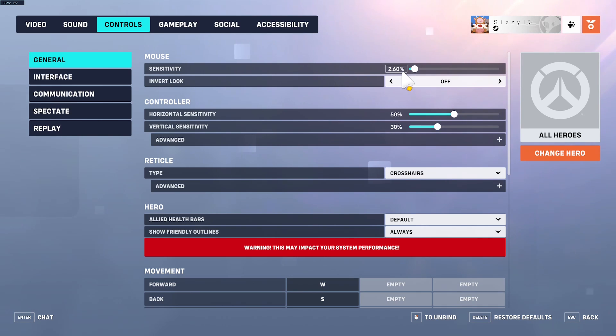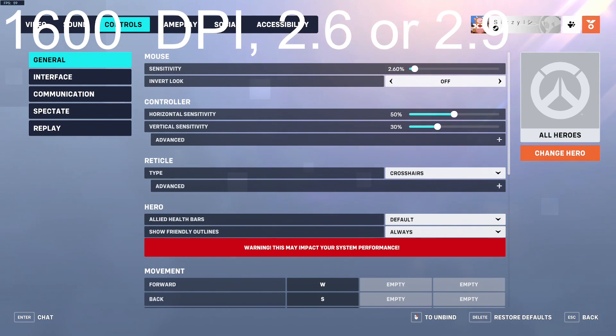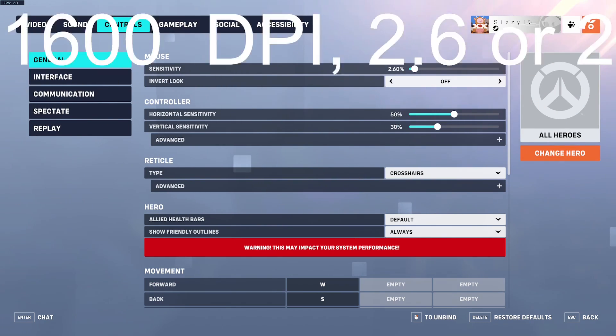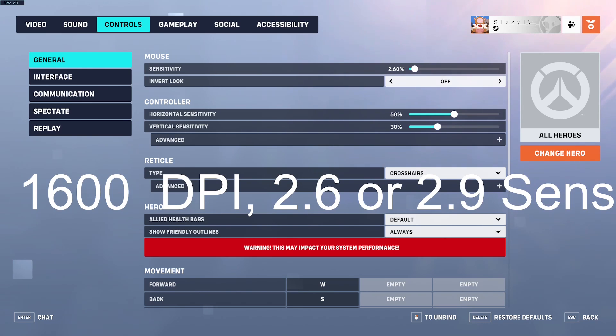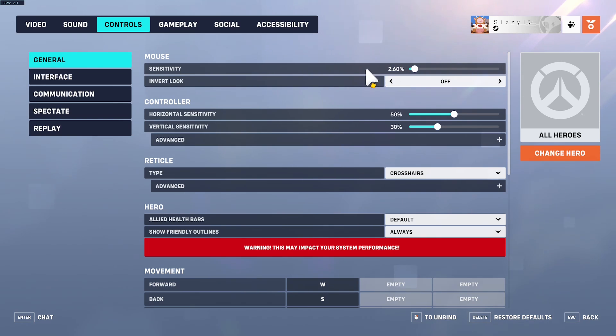Sensitivity can change based on your mouse, your DPI, and even the manufacturing of your mouse. For most people I'd recommend 1600 DPI with 2.6 or 2.9 sensitivity — this is what many people use, and it's a very commonly used setting. You need to figure out what your DPI is and see if you can change it up to 1600. Having a higher DPI is better for your mouse. I've seen most people in higher ELO use either 2.6 or 2.9 with 1600 DPI.